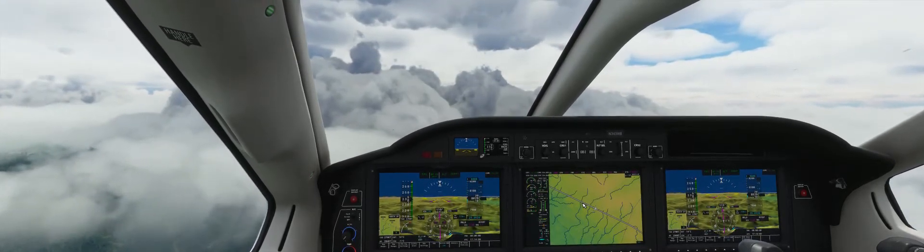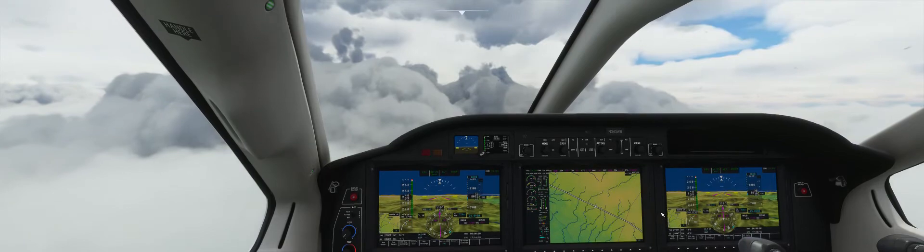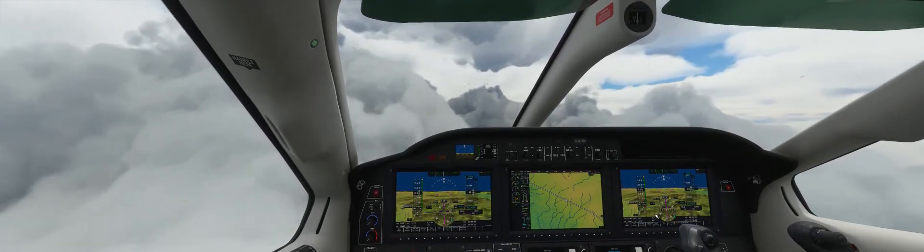Weather's changing a little bit here. Outside air temperature is 14 degrees, dealing with a little bit of chop. Nothing Three Whiskey Bravo can't handle though. Airport elevation is 3,021 feet — very different from Liberia, where we are at 269 feet above sea level.